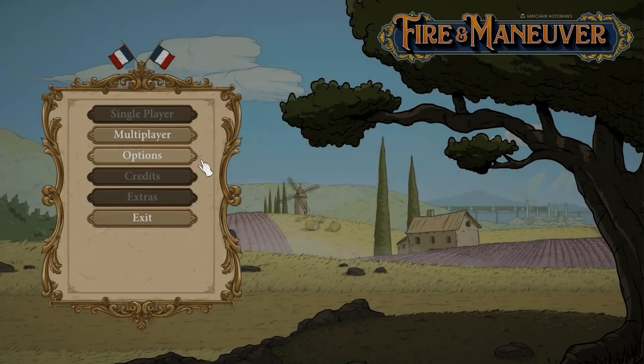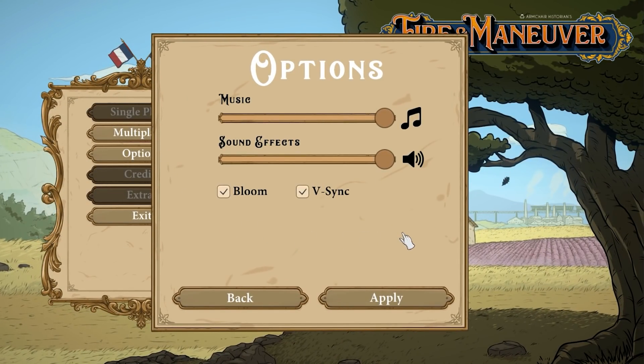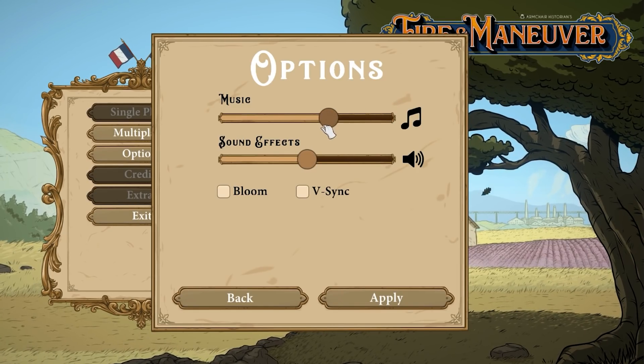The final update we'll be discussing are the options, which will be included in a future update. This will allow you to change the volume on the music, the sound effects, as well as some post-processing settings. So if you're really jamming to that French theme, you can now pump it up to the max.